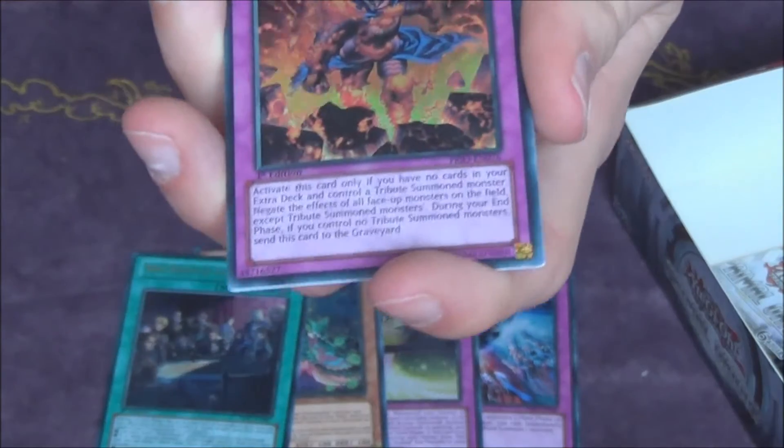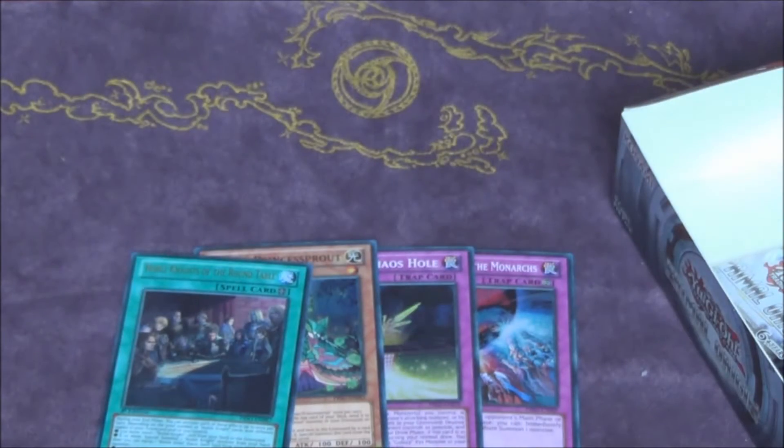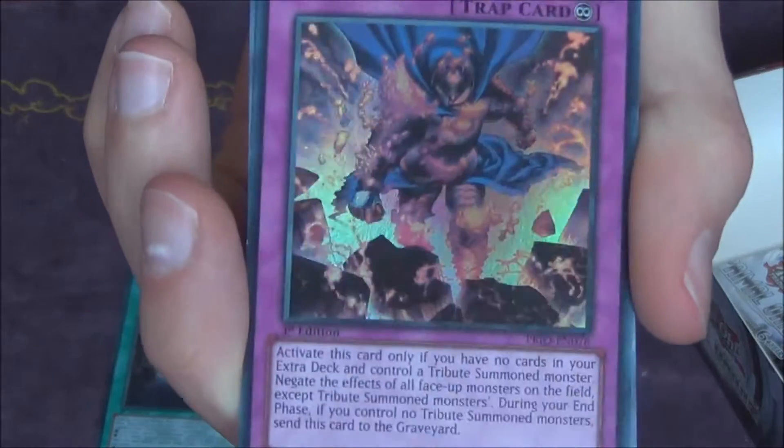Mermaid Shark and The Monarchs Erupt — another super rare, fourth super. This kind of looks cool as well. Like the artwork on this.